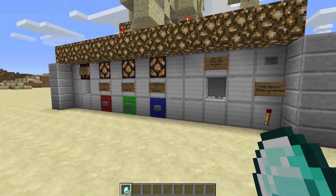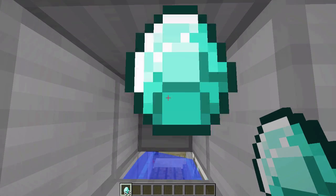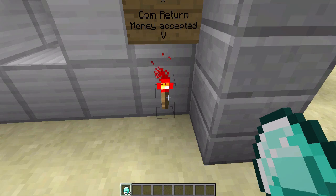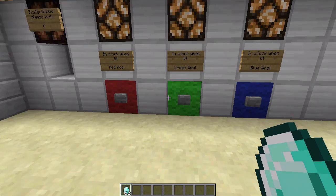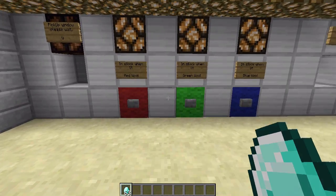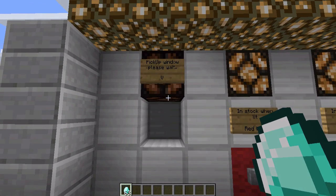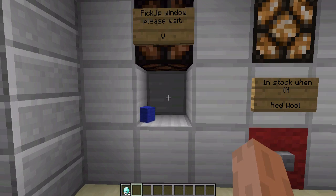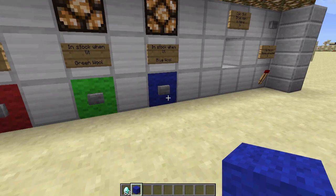Operating this vending machine is fairly easy. You simply drop down a form of payment — in this case it will be a diamond. This torch will represent that it has been accepted, and then you are free to choose an item. In this case I'll get blue wool.